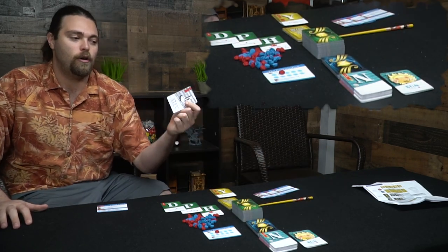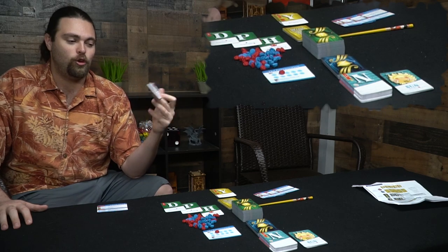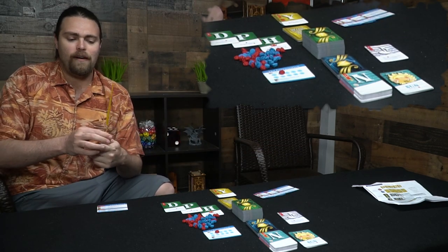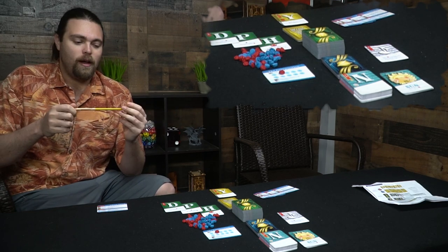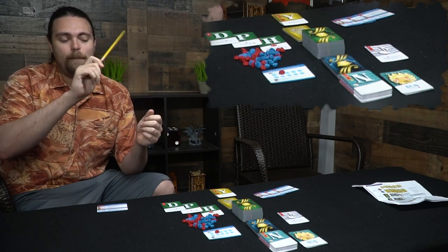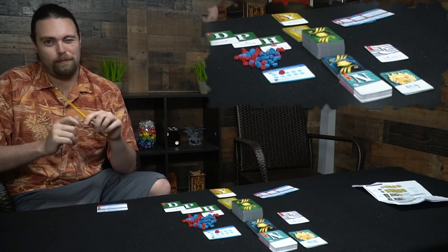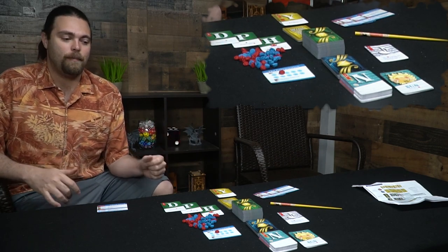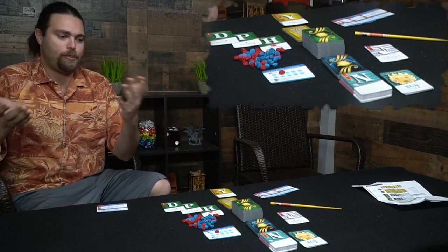There's also a Ghost Note, which is basically a wild but costs one — a great little thing to have. The black stick is a baton that determines who the first player is. That's pretty much what you get in the game. Now let's set it up for a three-player game.